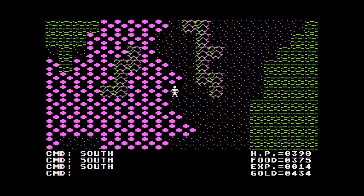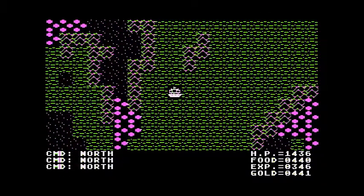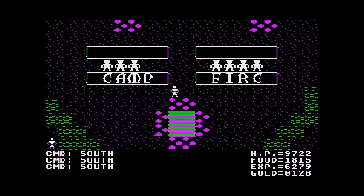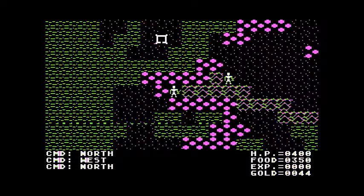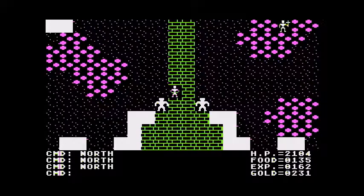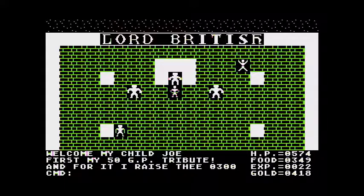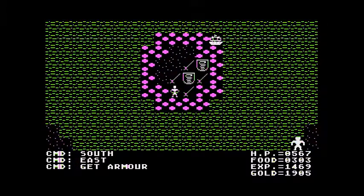The terrain is simple: passable on foot like plains and forests, passable on a ship which is water of course, or impassable like mountains and walls. The only exceptions are swamps, which do a small amount of damage to you every step, and force fields which do a thousand damage each step unless you have the ring. There are various villages, cities, and castles you can visit, though there's little point to going to most of them except to buy better weapons, armor, and food. Giving money to Lord British gives you more health, so you'll be paying him a bit. Some cities like the village in 2112 AD have some items you can grab as well.